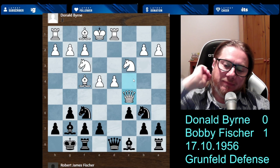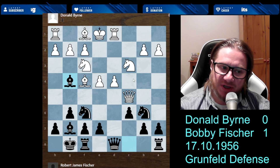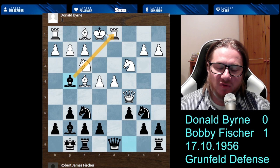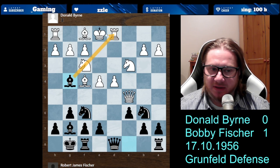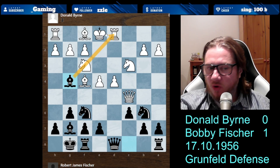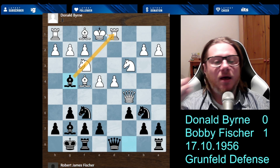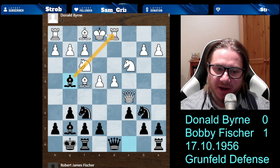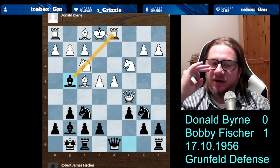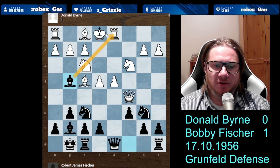And now we see a further development: Bishop from c8 to g4. You are pinning the knight — the knight is pinned to the rook. If the knight moves, Black takes the rook. So White has to be careful about this detail. Finally, Bobby has developed all his minor pieces. All the Black pieces are actively pursuing, attacking, conditioning, and pinning. Remember the principle: develop your pieces — that should be your mantra.